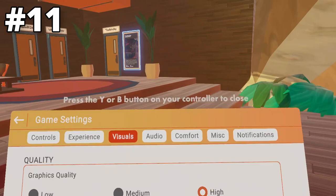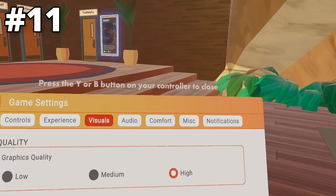Another setting to demonstrate is Show Player Names. With my own streamer cam, it doesn't show my name, but this setting is basically about seeing other players' name tags in the game.